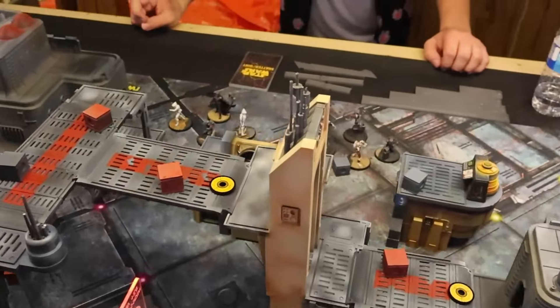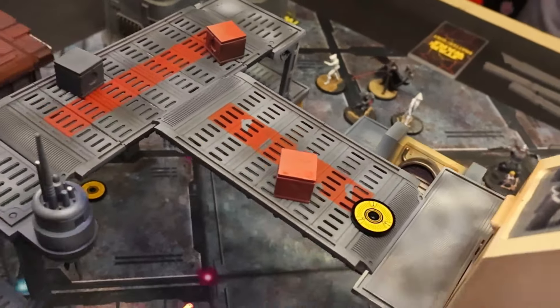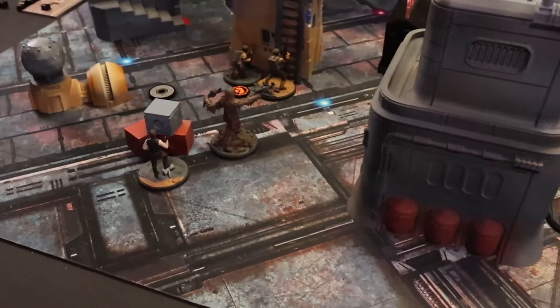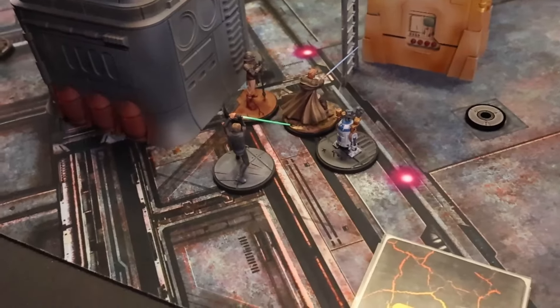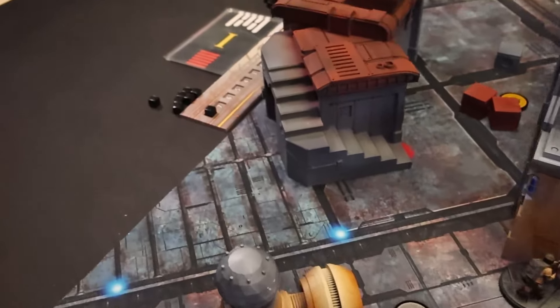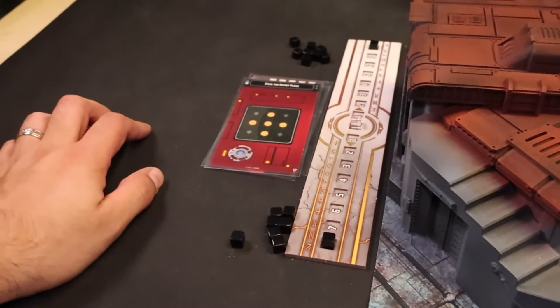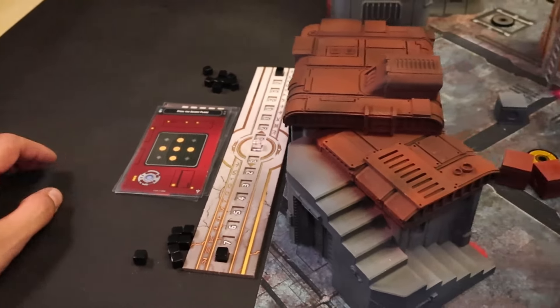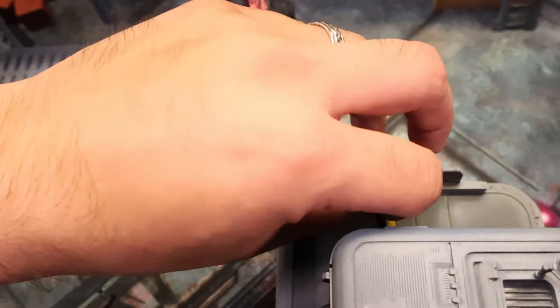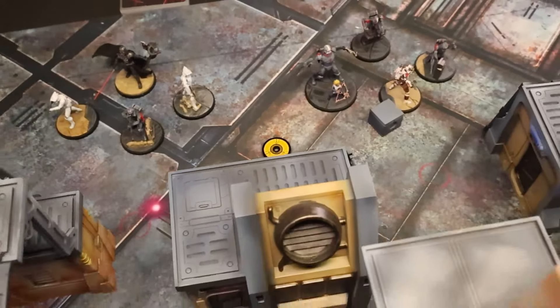We're all deployed and ready to go. We have the Batch setting up on one flank, Vader with Crosshair and the ARFs on the other. So Vader's taking on Han Solo, while Luke is going to be taking on Hunter in the Batch.